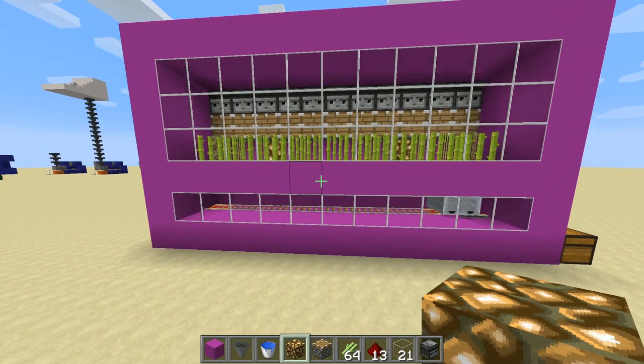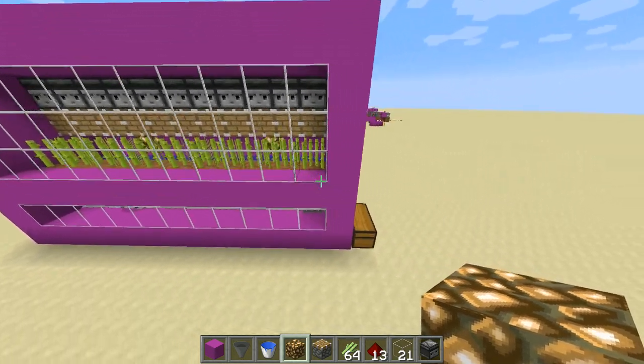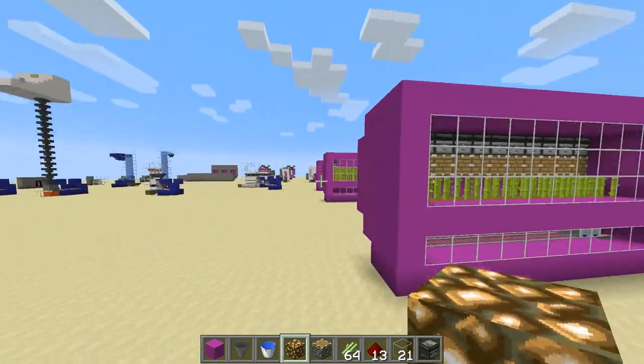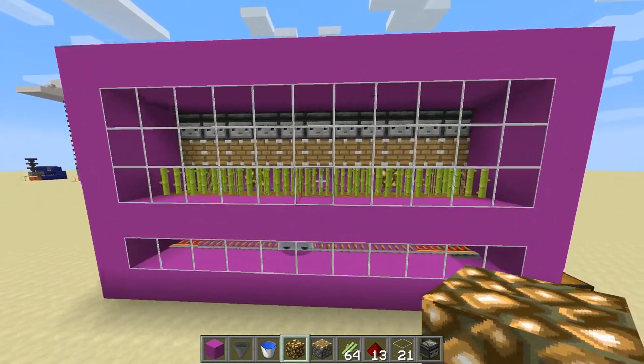There you go — like I said, you can make this as long as you want. If you need a lot of sugarcane, you can make it 100 or 200 blocks wide if you wanted to.